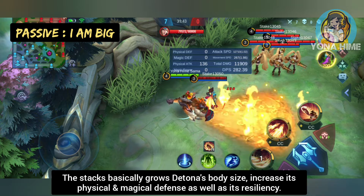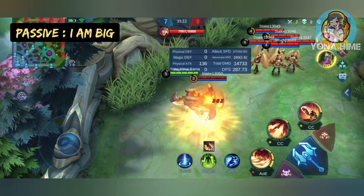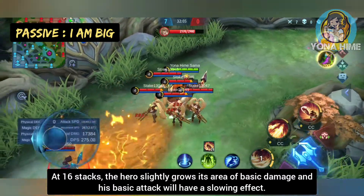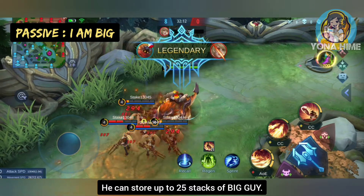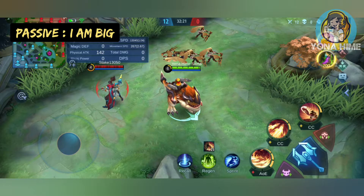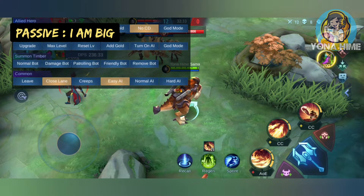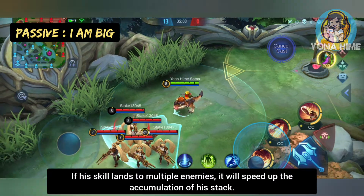The stacks basically grow Detina's body size and increase its physical and magical defense as well as its resiliency. At 16 stacks, the hero slightly grows its area of basic damage and his basic attack will have a slowing effect. He can store up to 25 stacks of Big Guy. It's important to continually cast skills because he will lose stacks if no skill is cast for a particular time. If his skill lands on multiple enemies, it will speed up the accumulation of his stacks.